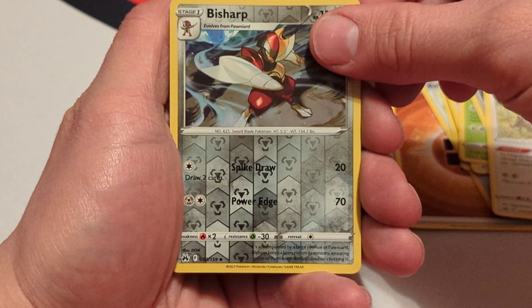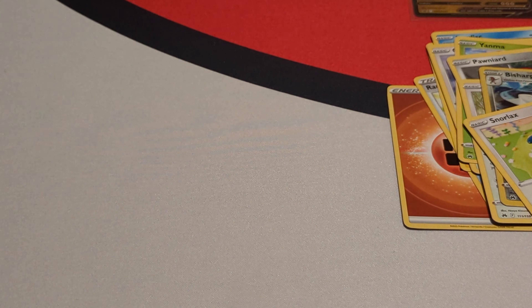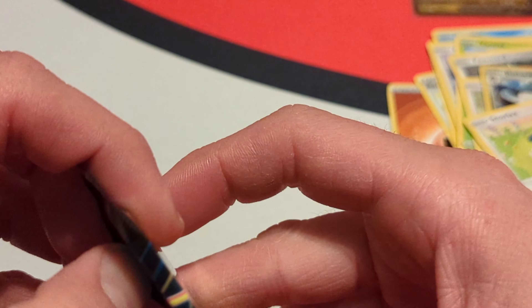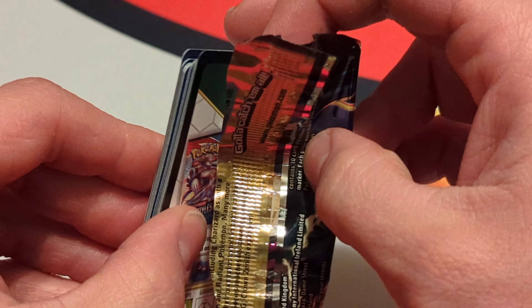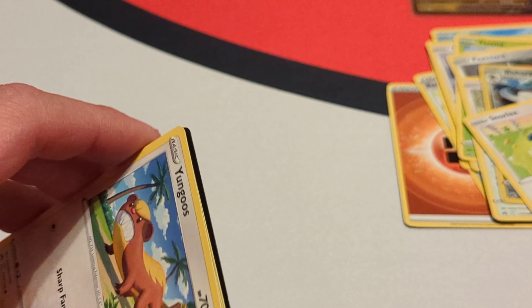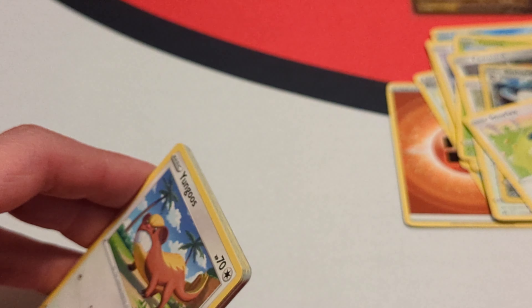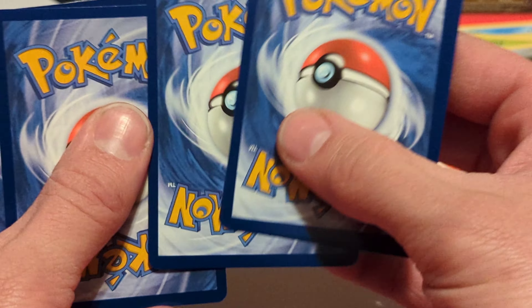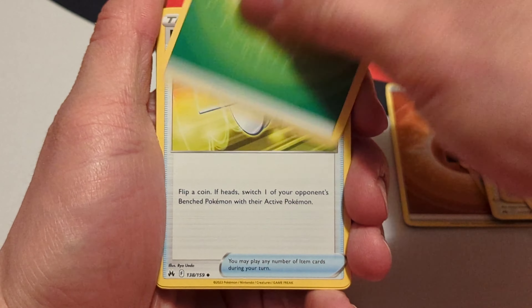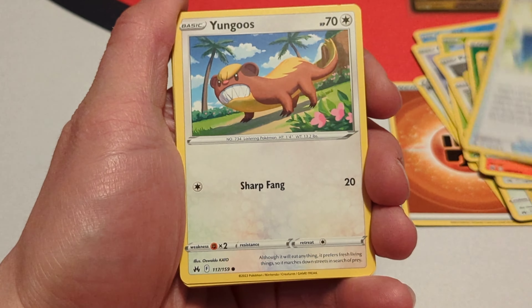We'll take a closer look at them and get all this plastic out of the way. I'll give this code card out sometime randomly in the video, so stay tuned for that. Sleeve up our Regidrago V — give you a closer look at that. Pretty nice looking card. And go ahead and throw this Regilecki alternate foil pattern from Evolving Skies in there.